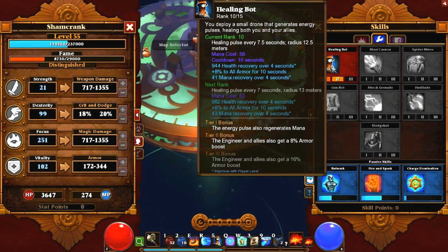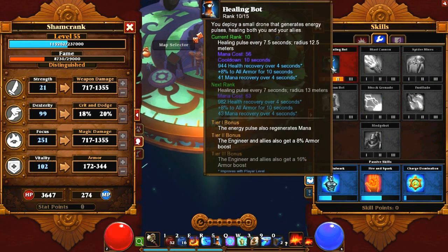We've got Healing Bot, and this little guy is really nice. He pulses every 7.5 seconds right now for me — it goes up to, I believe, 5 seconds at rank 15. He will give you passive healing, passive mana regeneration, and also a passive armor boost with the tier 2 and 3 bonus. Although armor, at the higher levels in New Game Plus modes, it's really all about flat damage reduction. The armor doesn't really help all that much — if you go into a fight without force field and without a lot of damage reduction in your gear, you can expect to just die on Elite New Game Plus Plus especially. So yeah, Healing Bot — kind of mandatory.